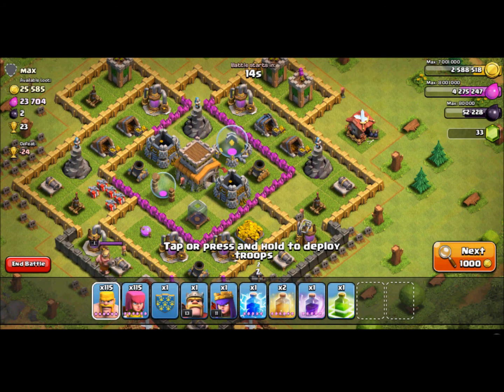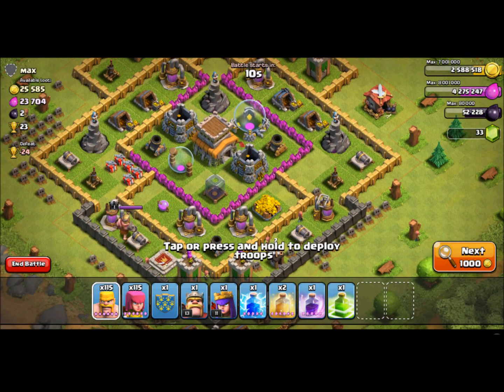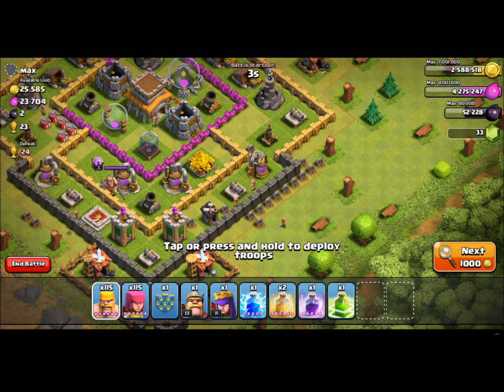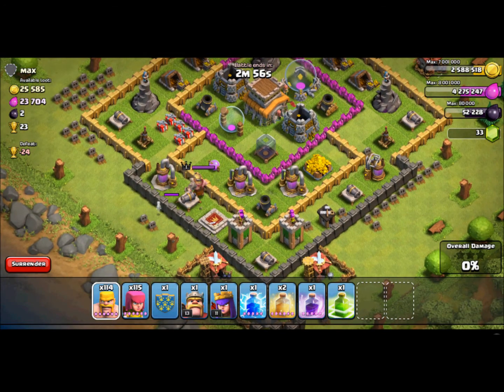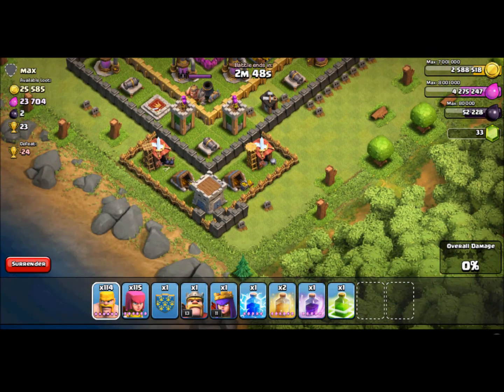I found this base — pretty easy. All the splash damage units aren't very high level, and the defense is just fine. He only has crystal walls between the center area covering the Town Hall, and two mortars and a wizard tower. His walls aren't that great either. So I'm just gonna take out the Barbarian King first.